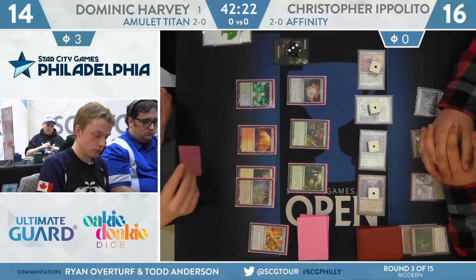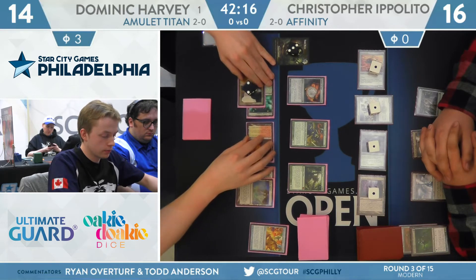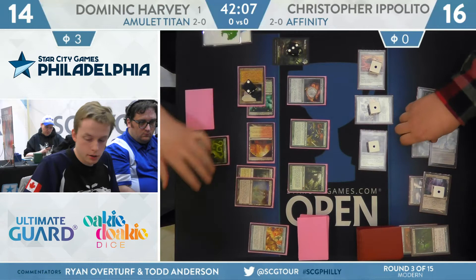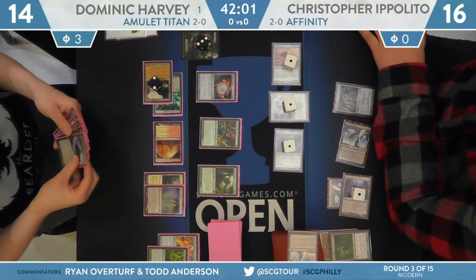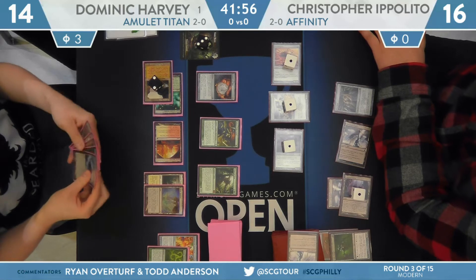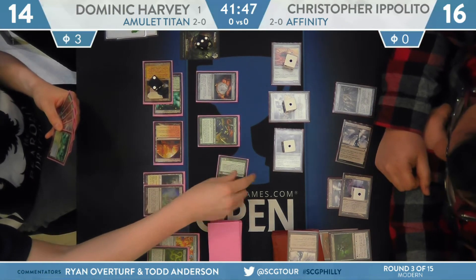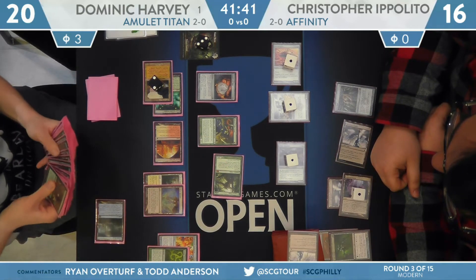Harvey keeps his options open. He'll take two more poison to three, and that Ornithopter hits him for one point. Fourteen life now. He starts his turn with Gemstone Mine, deploying that one. And here's that Primal Command — choose two. Looks like putting something on top of Ippolito's library — it's going to be the Darksteel Citadel. Oh man, that's nice. It says non-land permanent, so you've got to be careful against creature lands like Inkmoth Nexus, because if you choose to put it on top and gain seven life, Christopher could just activate Inkmoth and counter the spell. But here Dominic is stunting Ippolito's draw next turn by putting that Darksteel Citadel on top of the deck.